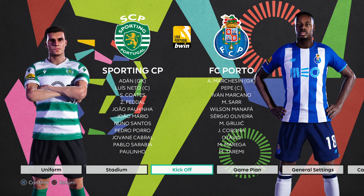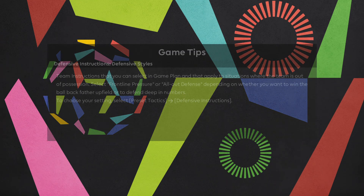Hello and welcome to my channel. Today we are previewing the upcoming TACA de Portugal semifinal leg one between Sporting Club of Portugal and FC Porto.